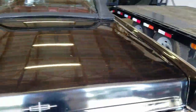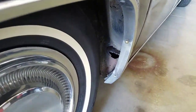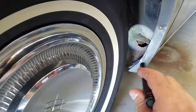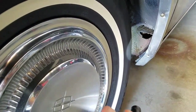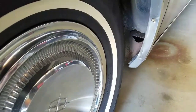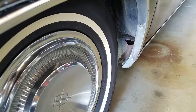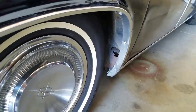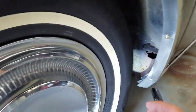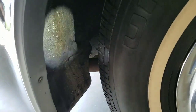On to the passenger side. We got some stuff starting here — I don't mind this, you can see it, it's there. The car hasn't been messed with, so you're not going to be chasing it down. You're not going to be picking caulk apart and all kinds of other crap that somebody tried to hide. So I don't mind that — it's fine. I know where it is. All this looks nice.